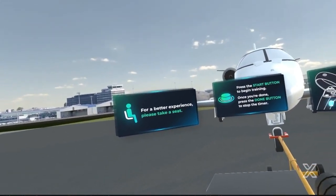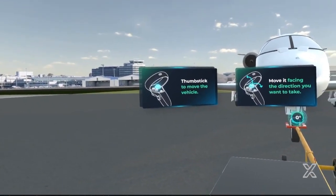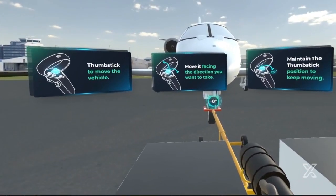Once you're done, press the done button to stop the timer. Use the thumbstick to move the towing vehicle. Move it facing the direction you want to take. Maintain the thumbstick position to keep moving. To stop, use the side button of your controller.